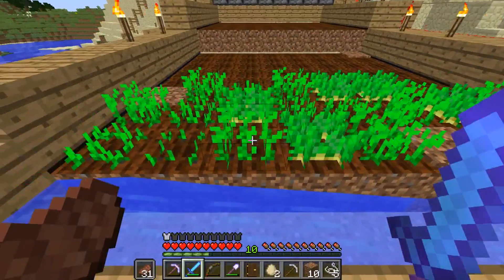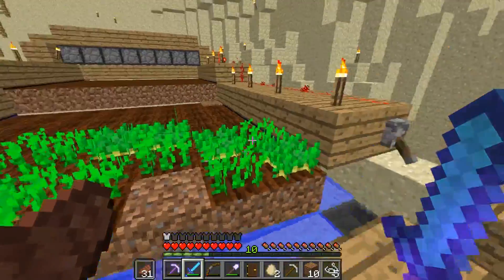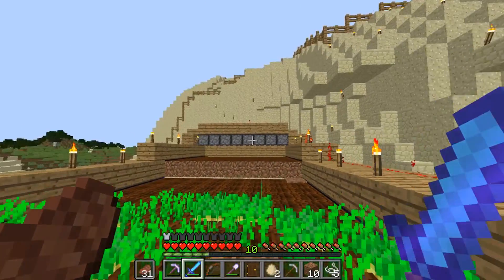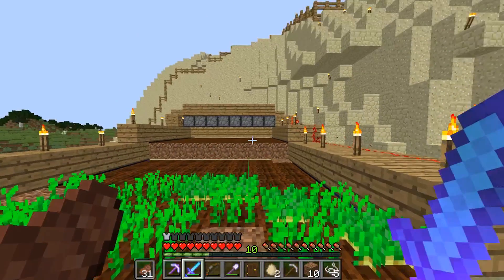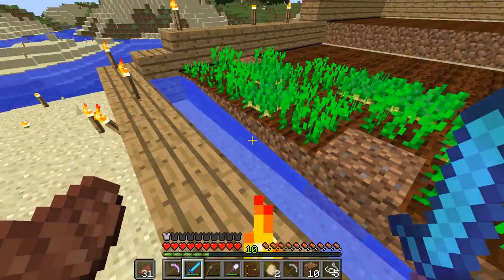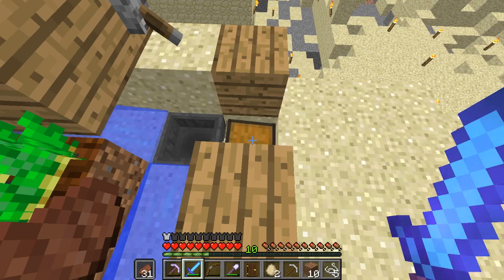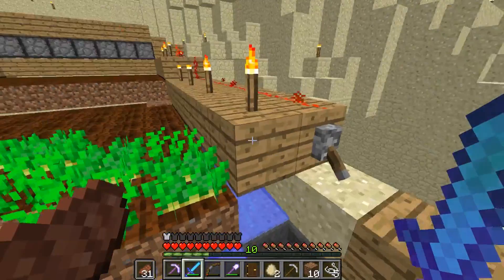Up here is a very simple farm. You plant out the seeds, and when it's all grown you flick the lever and everything gets washed down by some water sources at the back. Everyone's seen this a hundred times, but this is what you have for your early game. It gets washed forward to here, then washed down and into a collection point, and I've got a nice little collection of things going on down there.